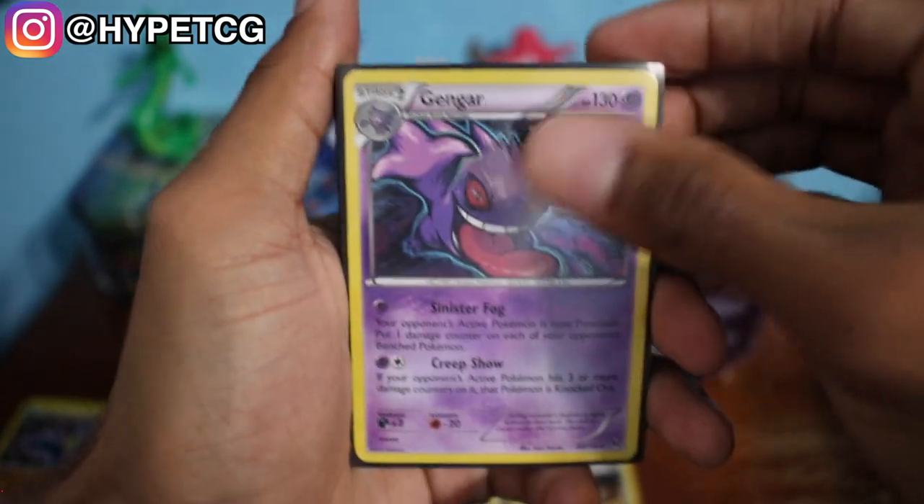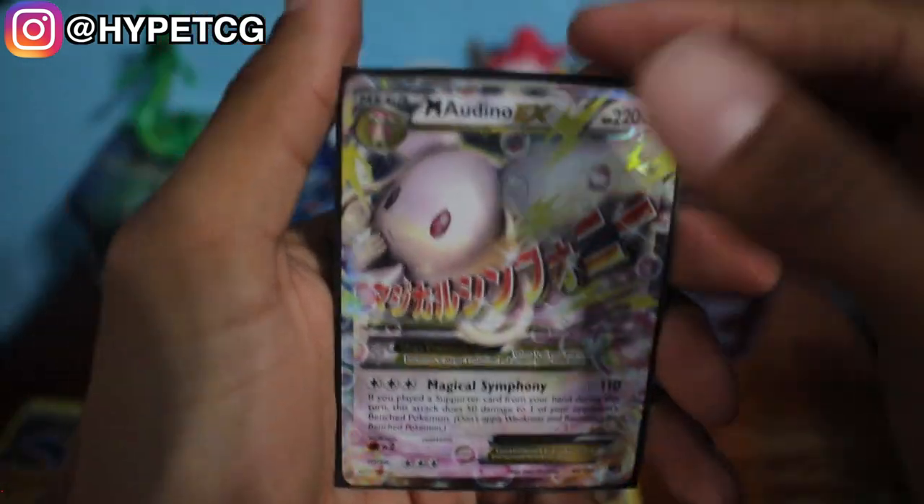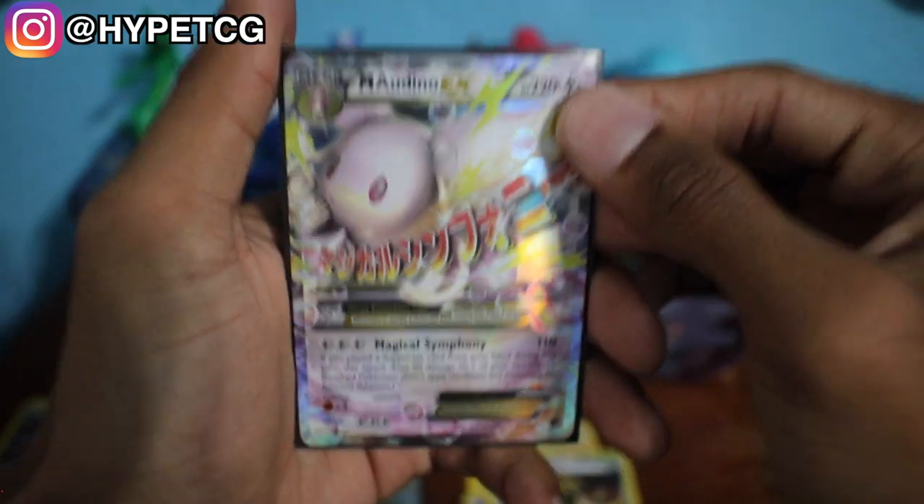There it is, you guys — a quick recap: a Gengar, a Luxray BREAK, and a Mega Audino EX. Make sure to follow me on Instagram; I will leave a link in the description below. Make sure to smash that thumbs up button, comment below, and I will see you guys in my next video.